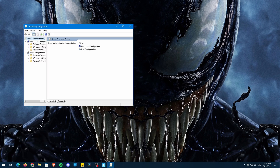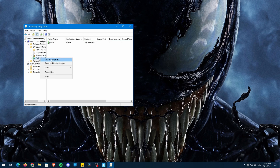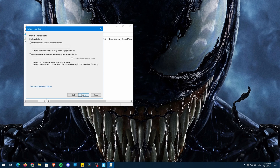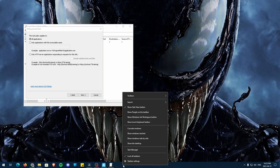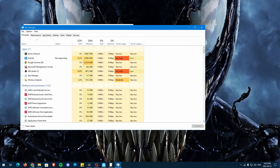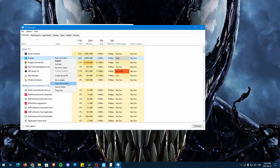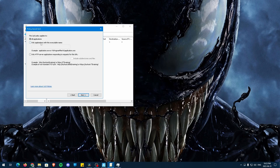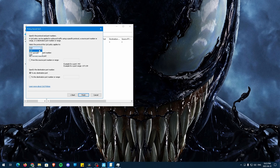Once opened, click on Computer Configuration, then Windows Settings. Right-click on Policy Based QoS and select Create New Policy. Give it a name and set the DSCP value to 46. Next, click on this option — now we need our game's executable name. To find this, open your game and then Task Manager. Right-click on your game in Task Manager and click Open File Location. Copy the name of your game's executable file and paste it into your QoS policy. Now press Next and change the dropdown to TCP and UDP, then press Finish.